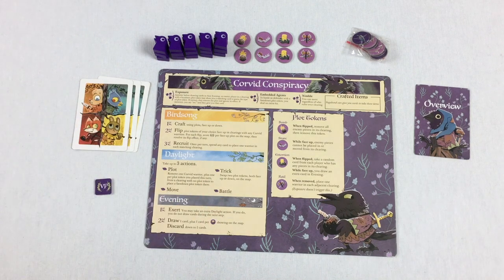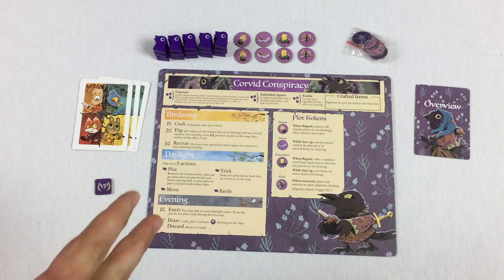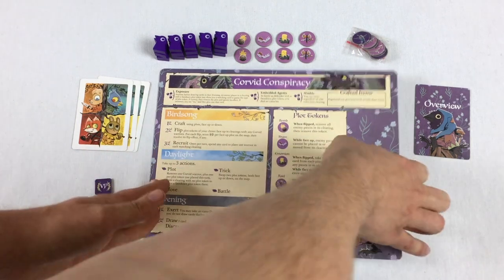Let me tell you a little bit about this faction. Thematically, this faction is basically the terrorists of Root. They're just mean and sneaky and sly, and they're just trying to create a whole bunch of chaos. So if you're interested in this faction, that's what we're going to be talking about here.